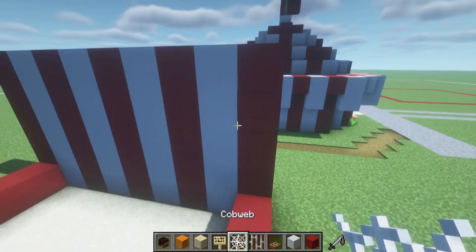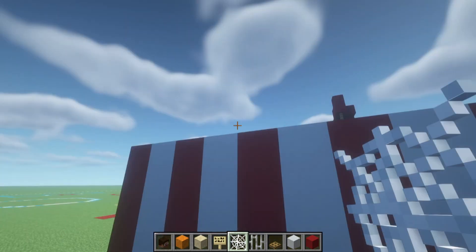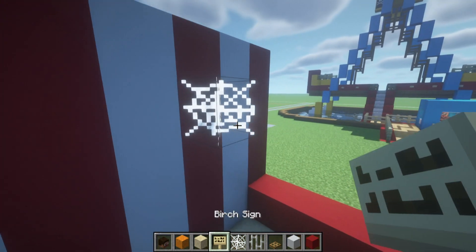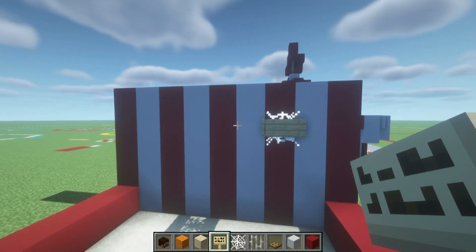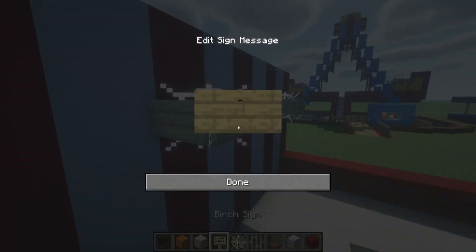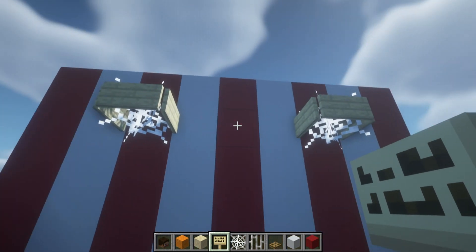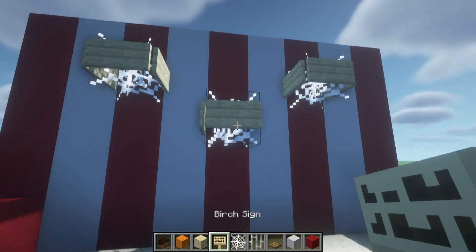We will now make the hoops. Starting on simultaneously the top two corners of the build, extend inwards from the corners — one, two — then down one. This is where we want to place cobwebs, and on the side of the cobwebs we simply want to place birch signs. Do the same on the opposite side: one, two, down one, cobweb. We need one more cobweb in between the two hoops, one row down. So on that row of red, drop down one, place a cobweb, and then signs all around.